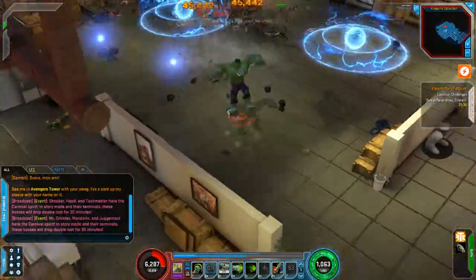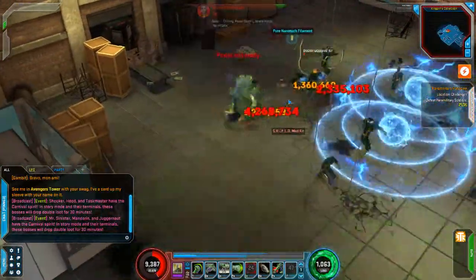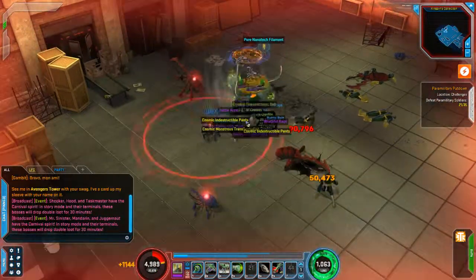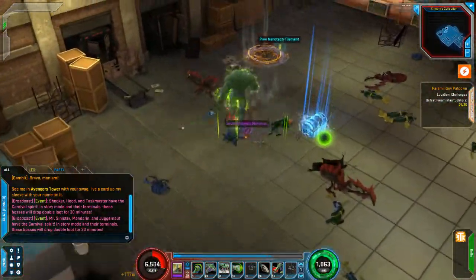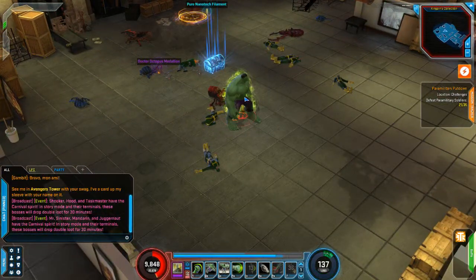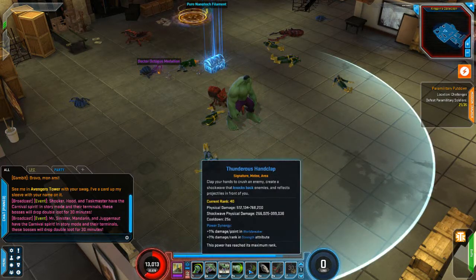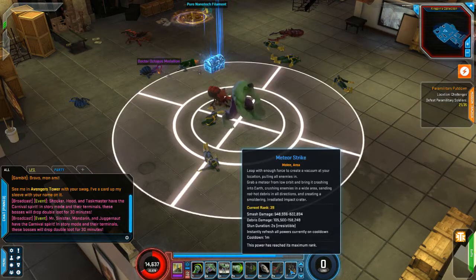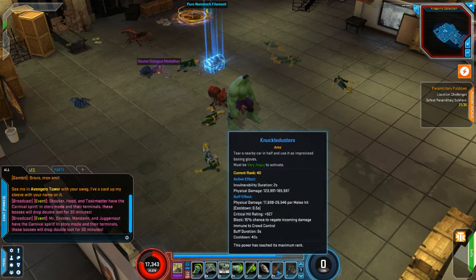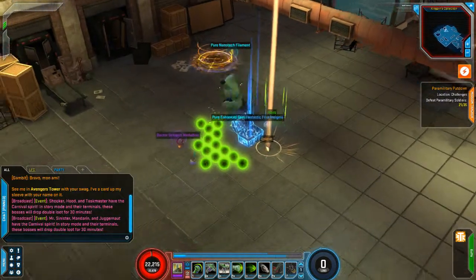Our hand clap did 2.3 to 2.8 million damage. Earlier we used our meteor strike for a nice 3.8 million strike. I've seen knuckle dusters in the million range and our avalanche leap in the million range as well. That's one of the reasons why he is a top tier hero — he's got multiple powers all doing massive damage.